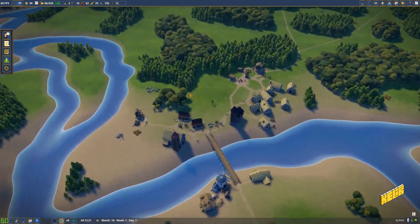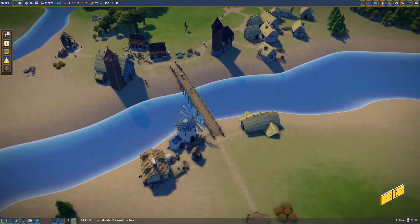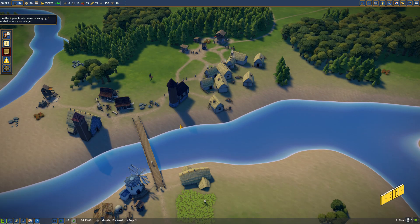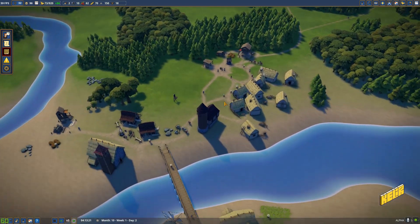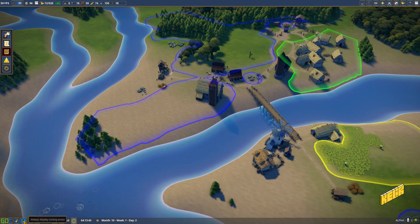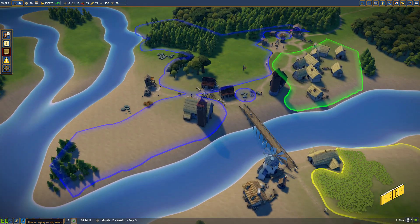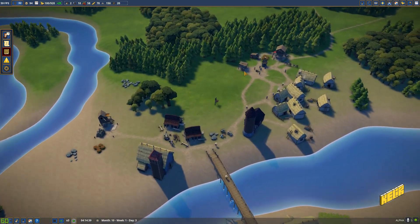Hello and welcome to Foundation, our medieval city building game. We are building the city of Kelir, which at the moment is a small village of about eight houses. They seem to have changed the algorithm on how they build houses - it now removes a bunch and rebuilds more efficiently. Let's jump in and see if we have enough resources mapped out. They're clearing out trees right now.